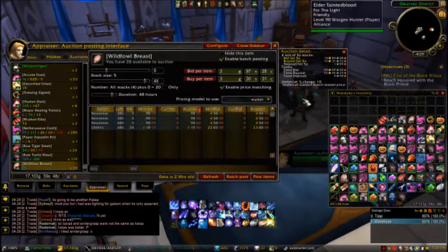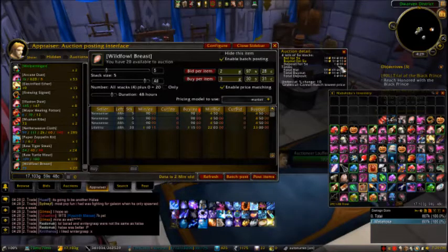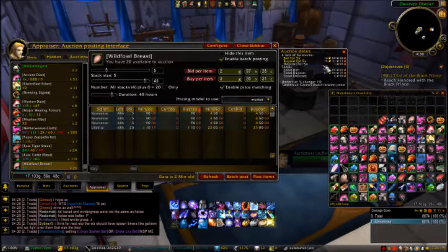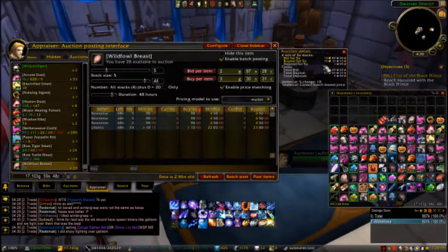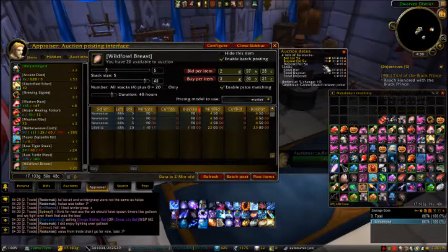My basis for undercutting manually is based on the deposit. Right now for this item it's one silver per stack, which is pretty low compared to the buyout — giving it for 16 gold. In the real economy world, when the cost of an item is half the profit, you're doing good. Anything over that usually shows monopoly power, but in the game it's a different thing.